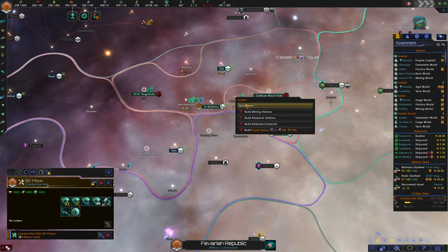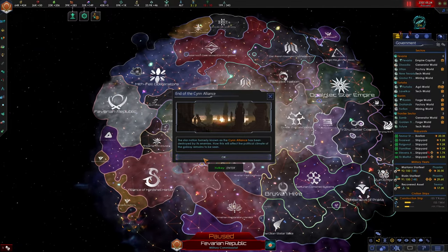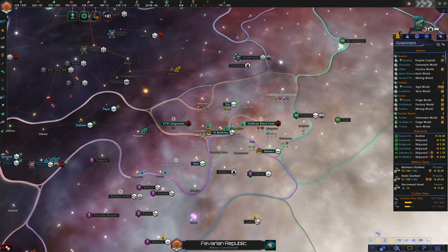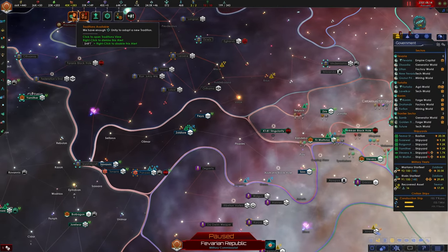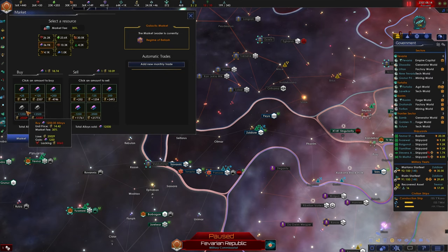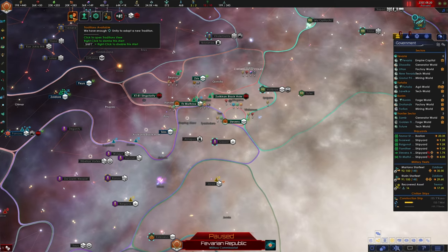We'll move our construction ship as well. We're two above starbase capacity but when we grant away all these systems we'll lose three starbases, going down to nine of ten. We're going to want to build extra starbases. The first two starbases are going to be around the L-gate systems because dangerous things may potentially come out of those and we want to be ready. Let's sell consumer goods and buy alloys to fund our new fleets — we might even get a third fleet.